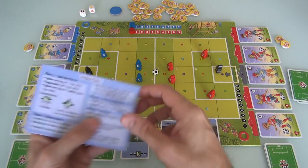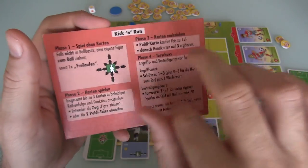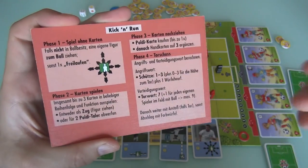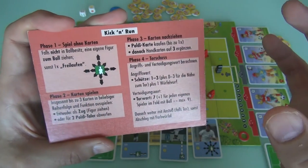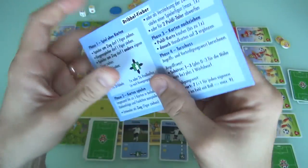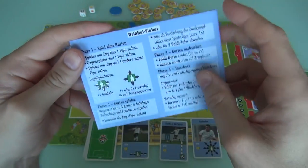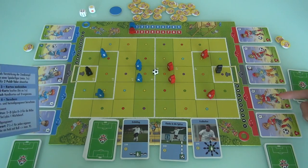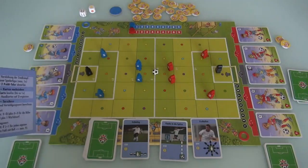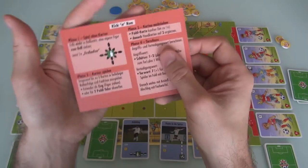There are two ways you can play Dribble Fever. You can play the family-friendly kick-and-run version, which is pretty simple and plays very fast — the ball changes hands a lot. Or you play the Dribble Fever mode, which has significantly more rules and complexity. Each of your kids has three stats instead of one, there are additional cards, and a whole sub-game about dominance. It gets a lot more interesting and deep.